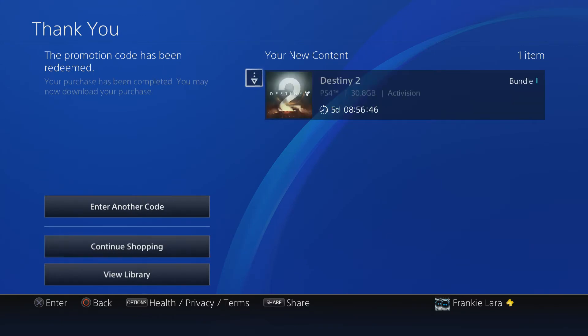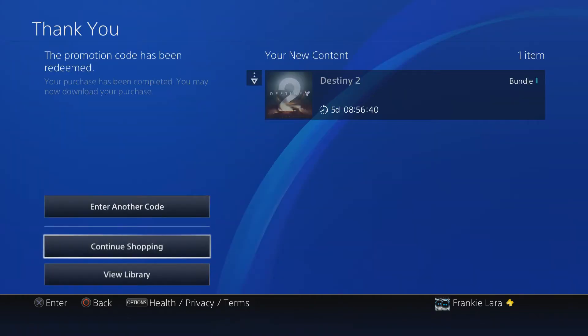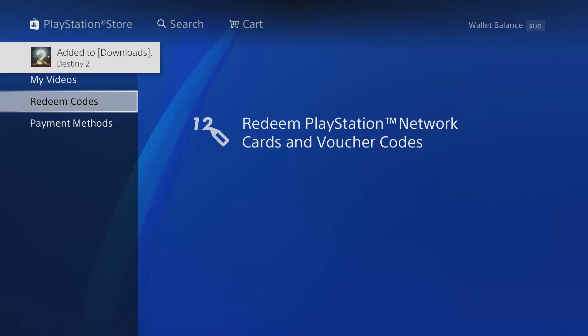And there it is — your new content, Destiny 2, five days away. You're going to hit the little download button there, and it shows that it's been added to your downloads.